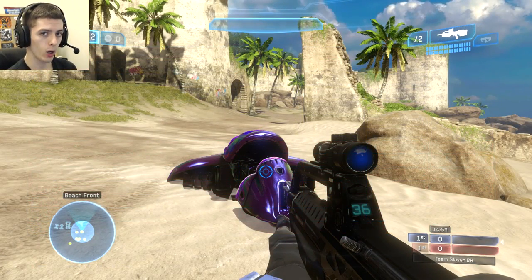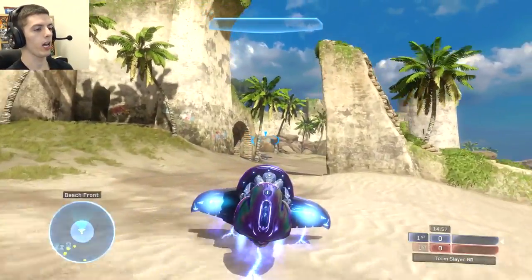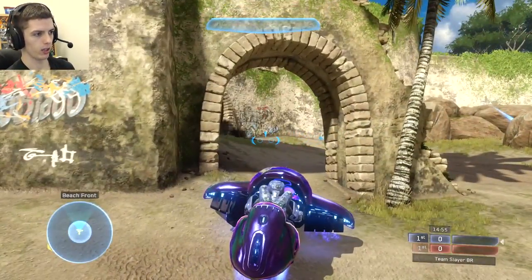You want to immediately go for the ghost, holding down the button you use to get in vehicles so that as soon as you're close enough to the ghost to get in it, you will. Then you want to be holding down the button to boost so that you can boost it very quickly to this little archway here.